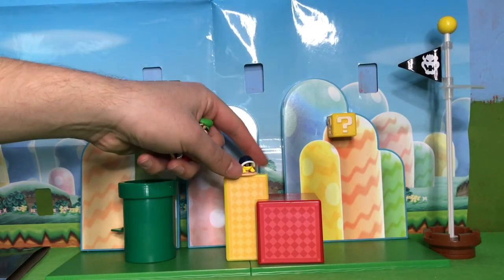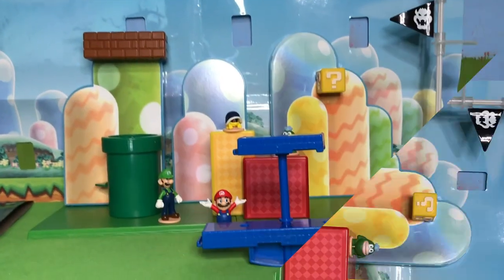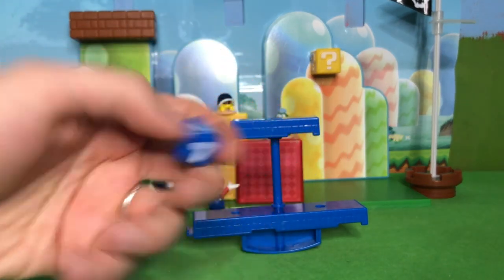Here are our characters: we got Buzzy Beetle, Luigi, Spike, and Mario himself. Here's the actual game board. And here is the dice — it's even in the Mario font.